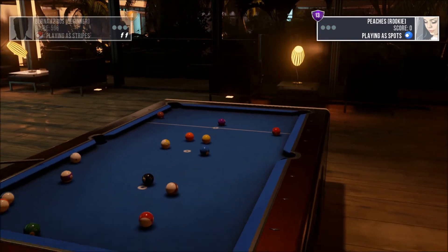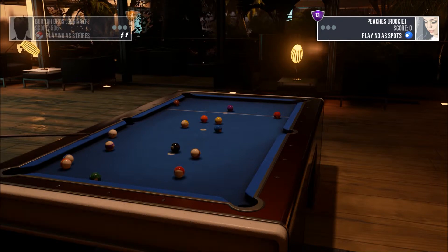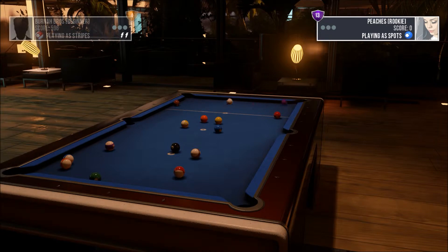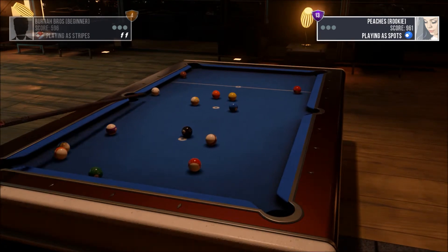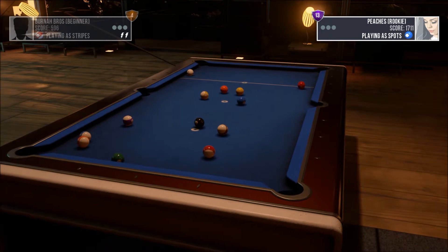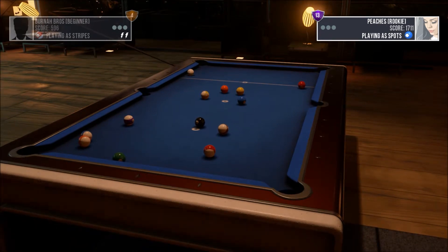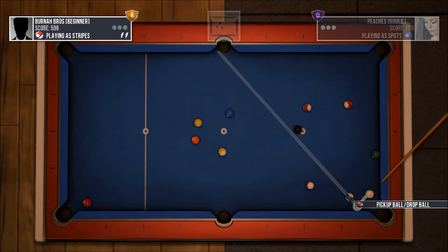This is Pool Nation and what we're doing right here — just to let you know what you're watching — this is a career match. The game itself is free for those who have Gold, so if you have Gold and an Xbox One, Pool Nation is free for you to play. It's part of April's deal where you get four free games on Xbox 360 and two free games on Xbox One. The other one is Child of Light, which I'll have to make some videos for.